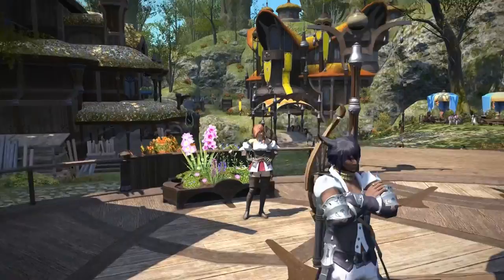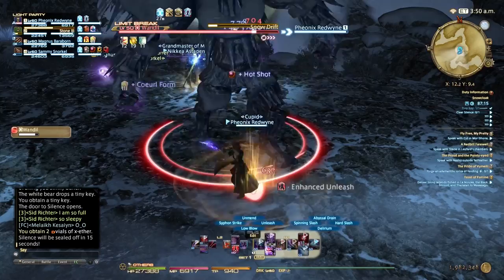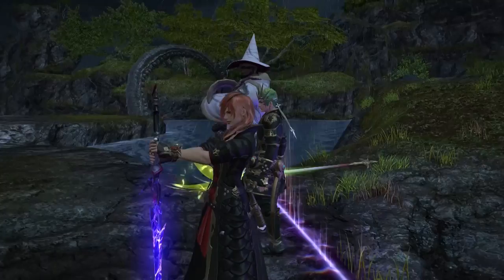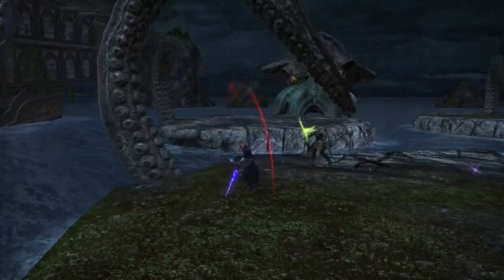If you pick the wrong starting class, please don't panic. From level 10 you can visit different guilds across the world and start a new class without losing any of your progress from your previous class. And if you're feeling adventurous you can play and master them all. When you hit level 30 in any class you'll be able to unlock your job by following specific quests. There are a total of 13 jobs in Final Fantasy XIV with two more coming in the Stormblood expansion, and jobs not only give you more power but greater specialization ideal for progressing in the game.